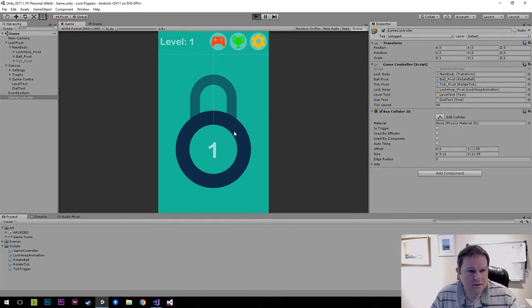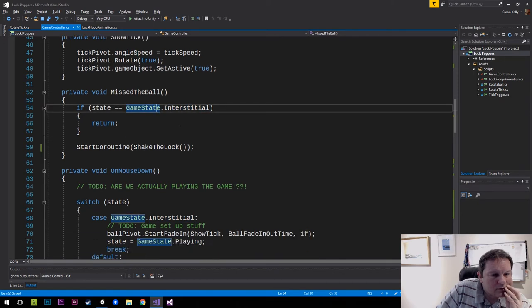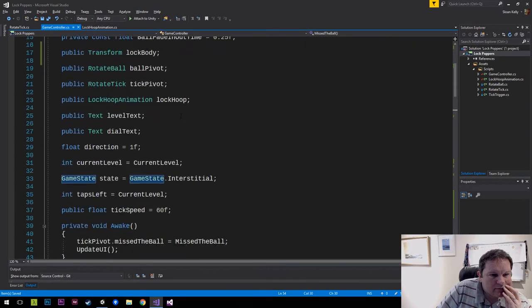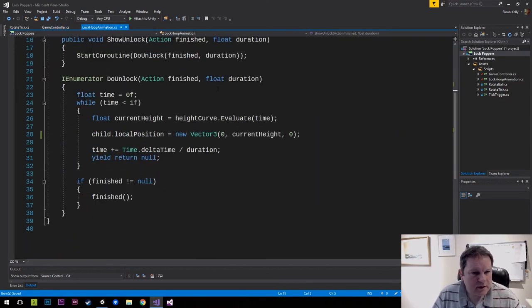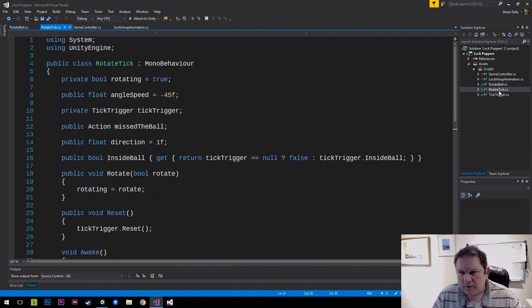So we compile and run - we tap, miss, and it does that. That's not resetting, and now we're getting weird things happening. Miss the ball - if it's in the interstitial state return. We need to figure out if the interstitial state is the problem.